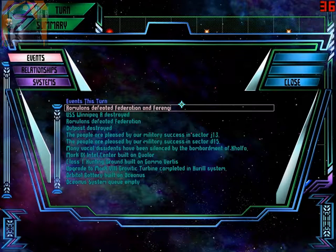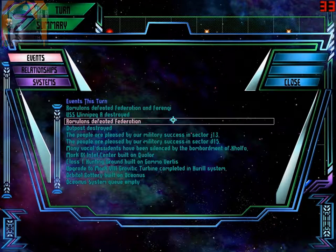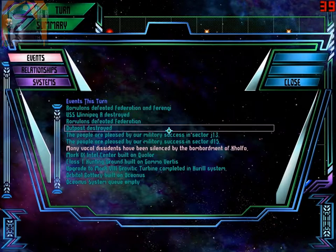Romulans defeat Federation and Ferengi — of course, we are the best. Winnipeg destroyed, Romulans defeat Federation, outpost destroyed. People are pleased — good. Many vocal dissidents have been silenced — good.